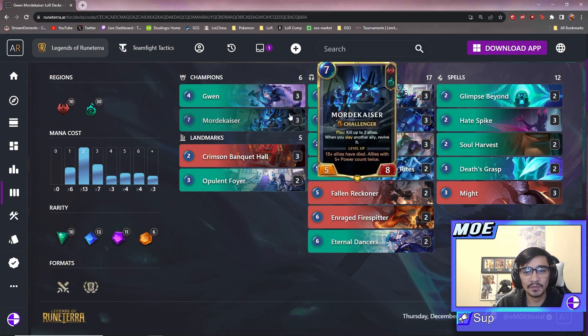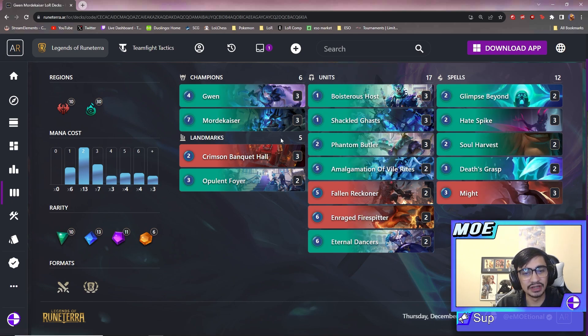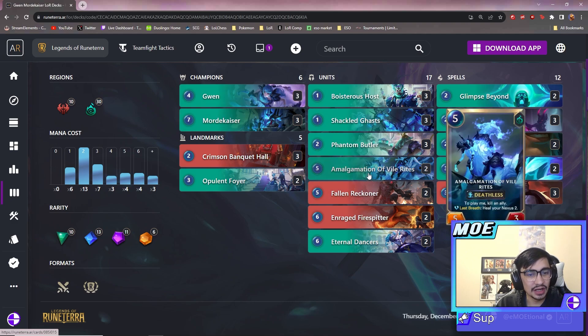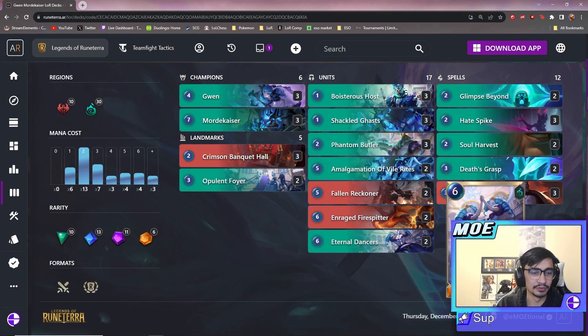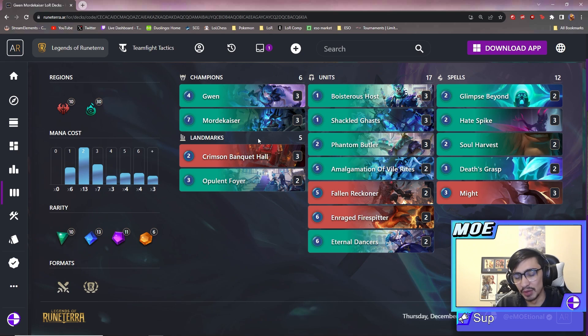Outside of that infinite combo you can really just play this as a Red Gwyn deck — kind of like the ribbon deck — with Mordekaiser. I think Amalgamation of Vile Rites is really broken. I'm going to go over each card individually, but not nearly as long as yesterday's video because this archetype isn't especially brand new or crazy. I'm just going to go over the tech cards and tell you why they're in here.